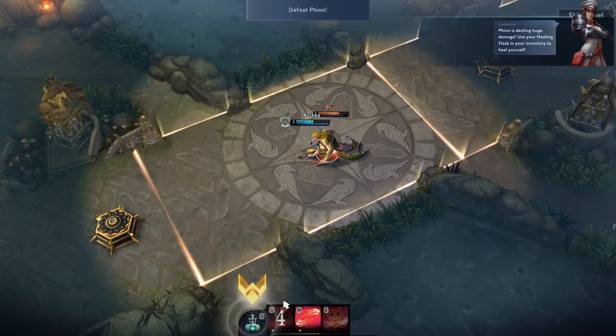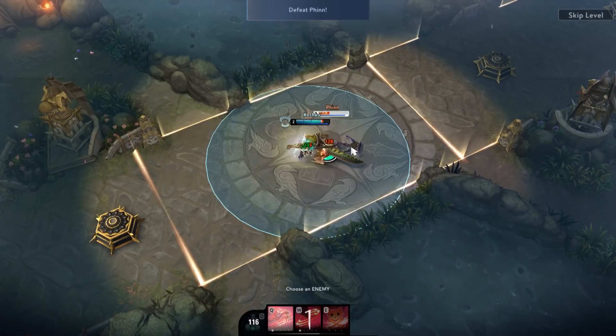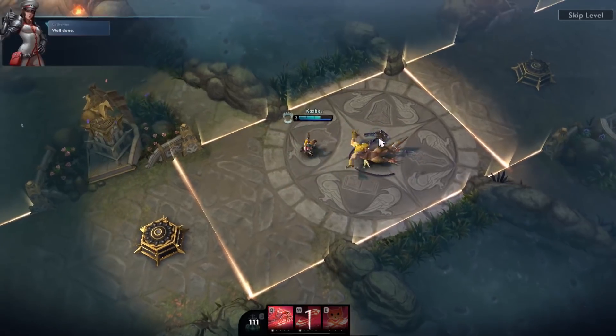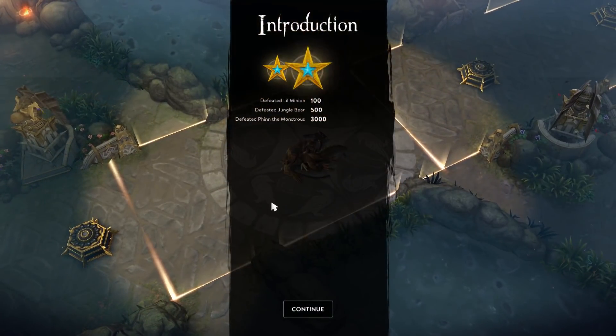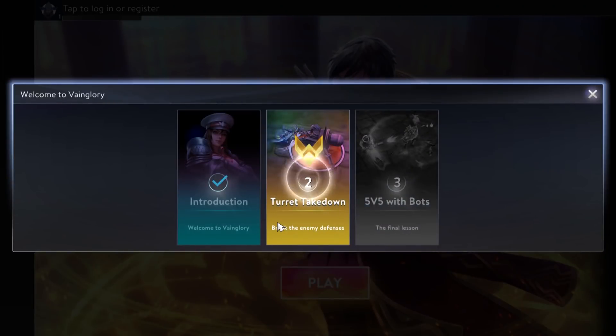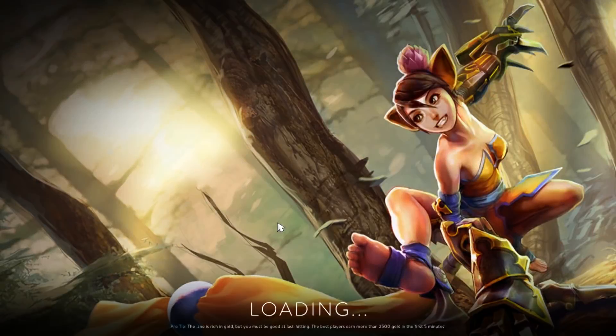Finn is dealing huge damage, so you use your healing flask in your inventory to heal yourself. At the end of the tutorial segment you get stars showing how well you did. You can't really move on until you complete the objectives. You get Koshka as your first character, and completing the tutorial unlocks a handful of characters for you to play with.